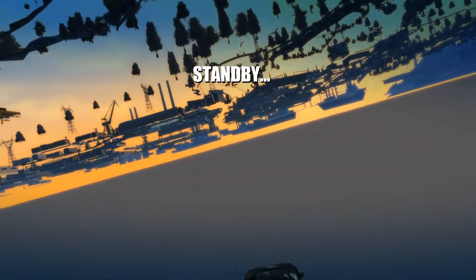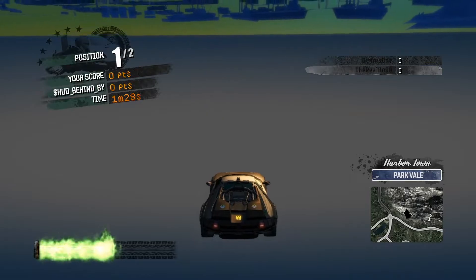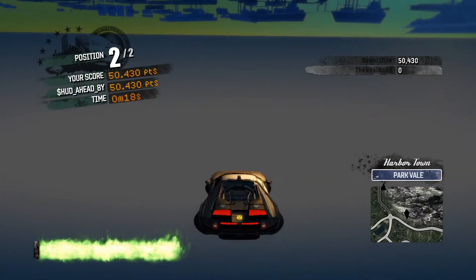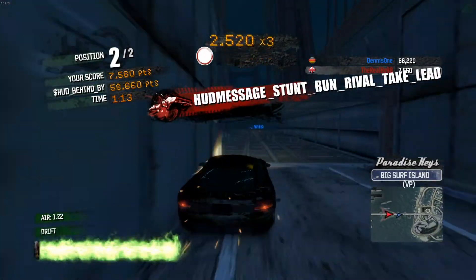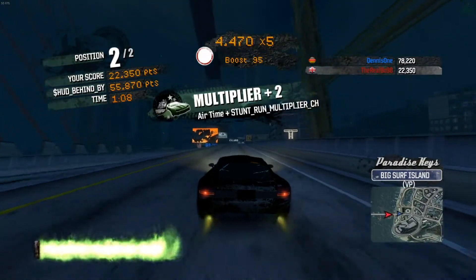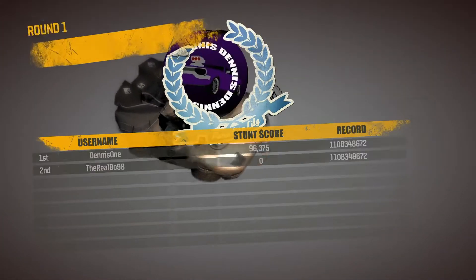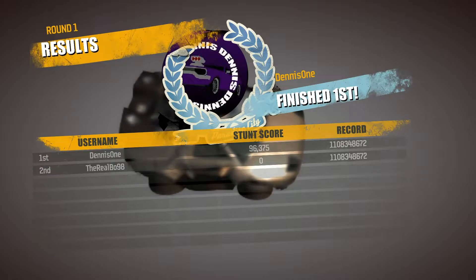Next is Free For All Stunt Run. Somewhere between version 1.7 and the remaster, a bug was introduced which means that you spawn at coordinates 0-0-0, regardless of what junction you start at. Scoring at the top left is also bugged, but it does otherwise work normally. Here are some clips from the original version of Burnout Paradise on PC, which is equivalent to console version 1.7. The aforementioned bugs do not occur in this version. The result screen for Free For All Stunt Run appears to be made from an older style result screen, so it looks a little broken, but it does work better in the original game.